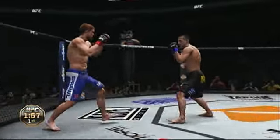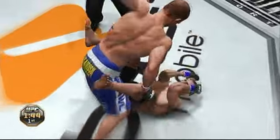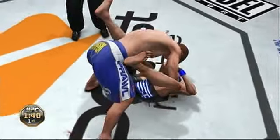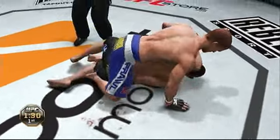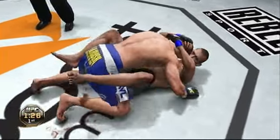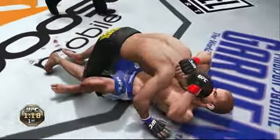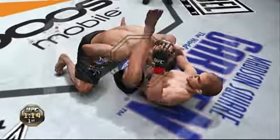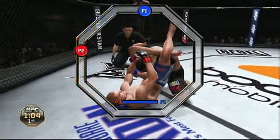Good combination. Again, he takes him down — that could be it. He has got to improve this position because he's taking a ton of damage. Yeah, he's got to get out of there. He passes to half, moves into full mount here. Good job hip escaping there, moves to half guard. Great job on the reversal, using the butterfly. Oh, he's slapping on a triangle — I don't think it's quite tight enough.